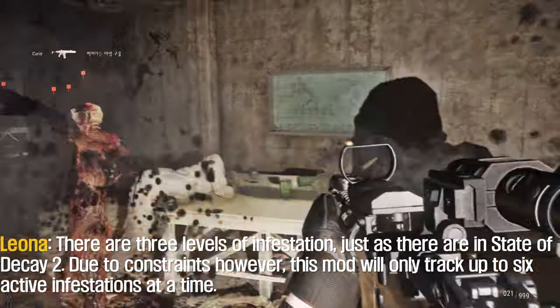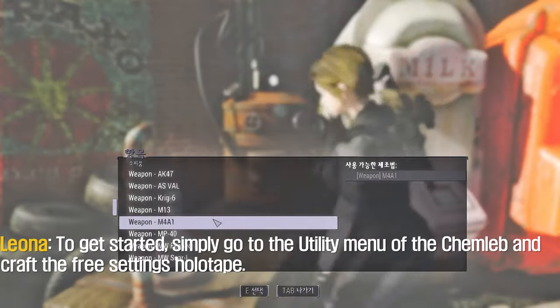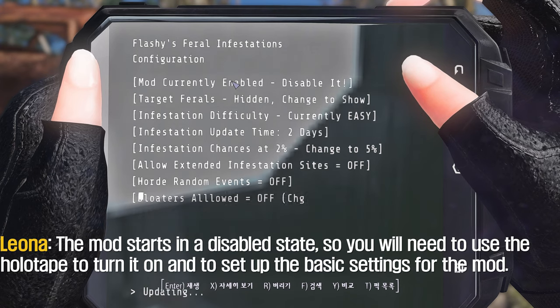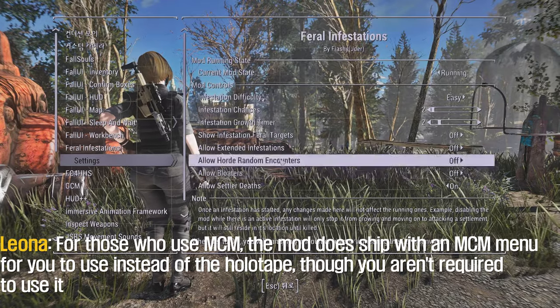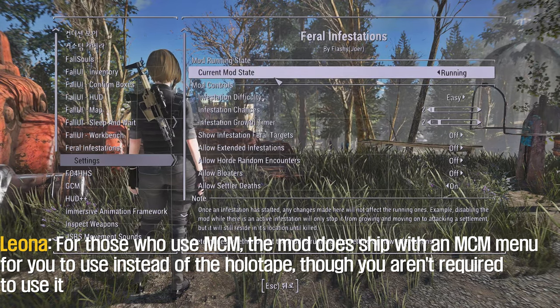Due to constraints, this mod will only track up to 6 active infestations at a time. To get started, simply go to the utility menu of the chem lab and craft the free settings holotape. The mod starts in a disabled state, so you will need to use the holotape to turn it on and set up the basic settings. For those who use MCM, the mod does ship with an MCM menu to use instead of the holotape, though you aren't required to use it.